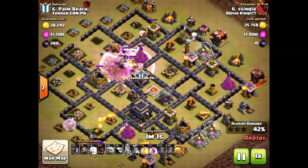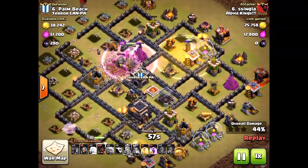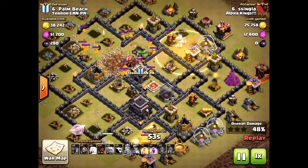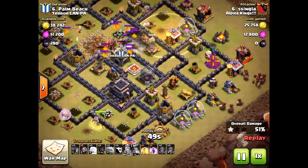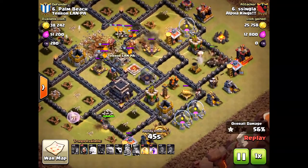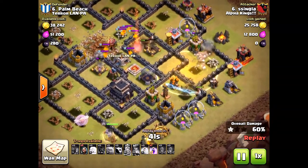Now here come the hogs. This is perfectly executed — the hogs were placed on the east side, kind of east-north, to take some of those units down. He still has 12 hogs left, bringing them in slowly and precisely to make sure those defensive structures are taken out to perfection.